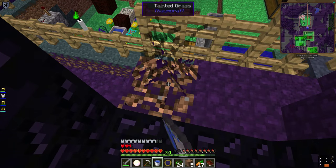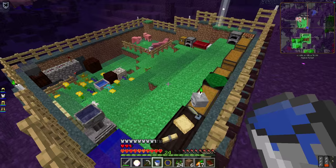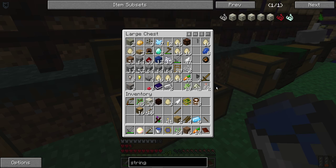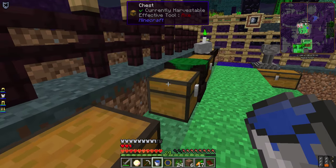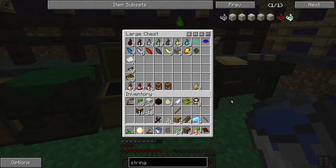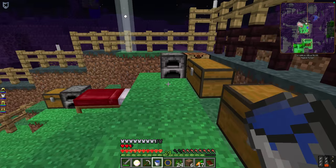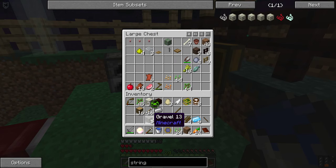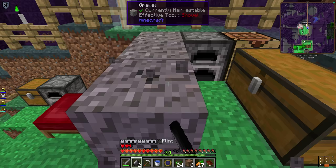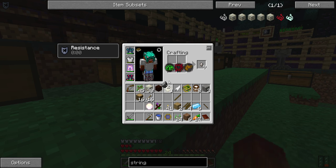All we need now is flint and steel, and I do believe I can manage that. Maybe not — did I use up all my flint making arrows? Oh, for the love of Pete, I think I did. Got some gravel though — let's see if we get lucky. Hey look, it's flint! There's our flint and steel. Ta-da, tra-la.